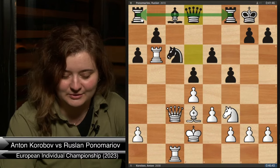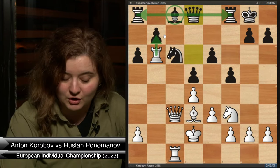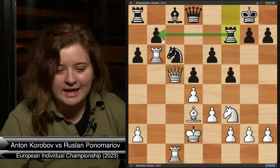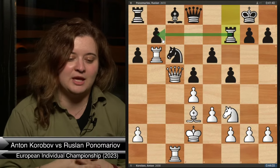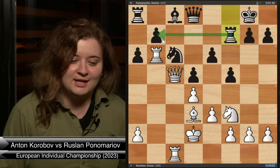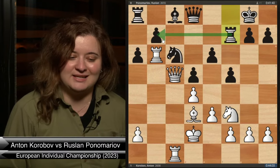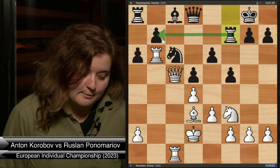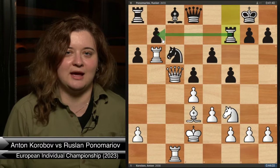If you're thinking of trading a pair of rooks, you always have to look for checks and captures first. I've been studying a course on Chessable by Judith Polgar — she has a concept called CCTV. I couldn't remember all four — checks, captures, threats, and variations. A couple of people in chat came through with the answer. You always want to consider forcing moves — the more forcing, the better. Threats should be serious ones like mating threats, not something ten moves away.